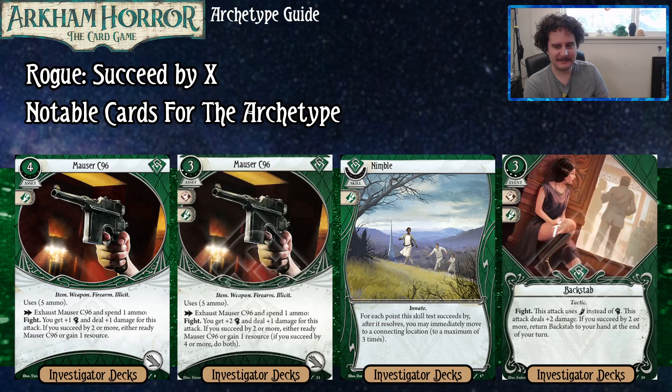The Mauser C96 comes with five ammo. Exhaust and spend one ammo to fight — plus one fist, plus one damage. Succeed by two or more: either ready the Mauser to shoot again or gain a resource. The upgraded version costs one less, gives plus two fist and plus one damage. Succeed by two: ready or gain a resource. Succeed by four or more: you do both. There's even a succeed-by-five card in the game.